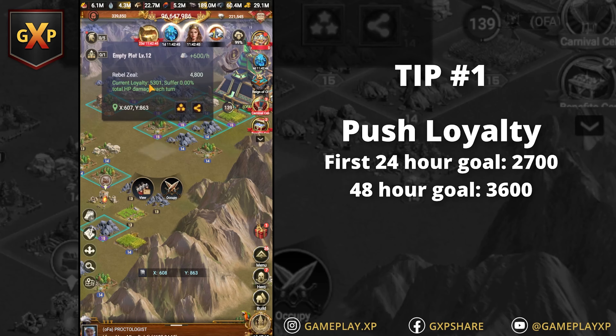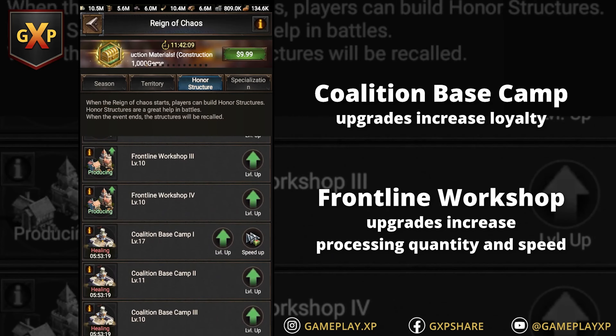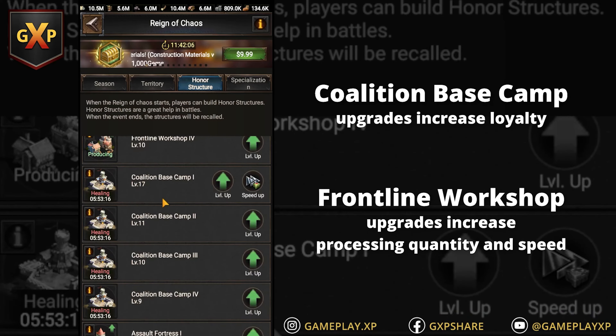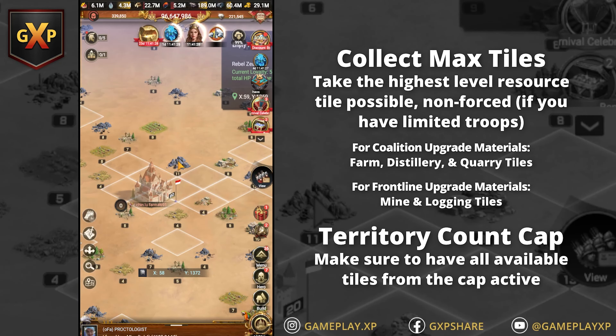Number one, the loyalty you have here is fairly low, but you've got to get that started because the first two numbers — 2,700 with first level occupations — you have to go after. You want to try and get those within the first 24 hours. Get your buildings set. Make sure you go in here and set all of your buildings really quick so you get the immediate 400 loyalty from just these buildings. When you're out here on these outer edges, everything's really low — up to level five, level eight, level nine — and you want to quickly take them.